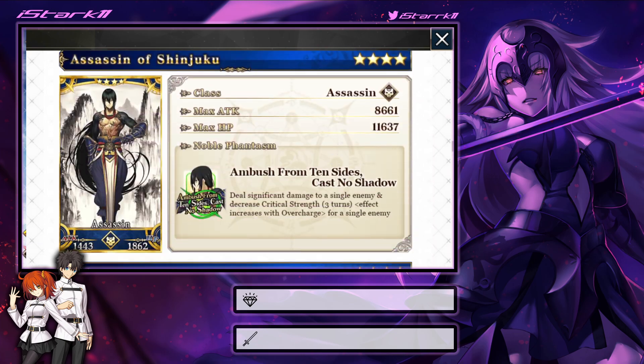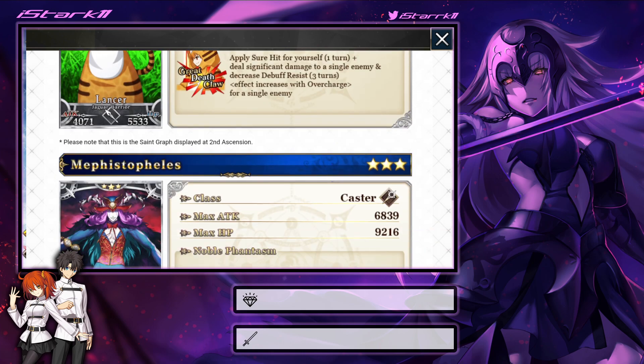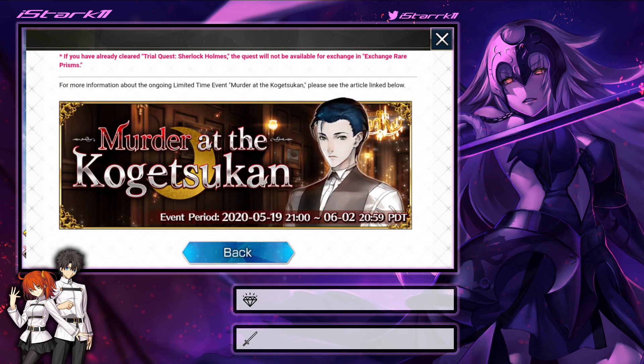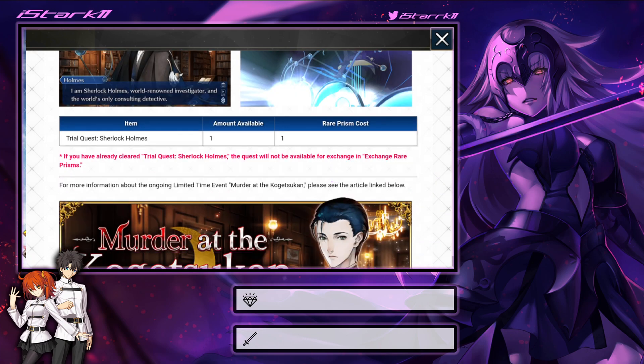That's all the news I've got for you guys today. There are a bunch of servants on the banner — most of them are older servants that have been in the game a while or have been rated up on various banners, so mainly if you're going to do this you're going for Sherlock Holmes. Also, there's a new item in the rare prism exchange — you can unlock the trial quest for one rare prism.